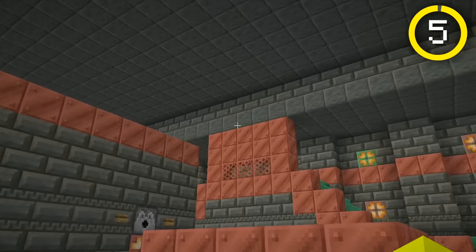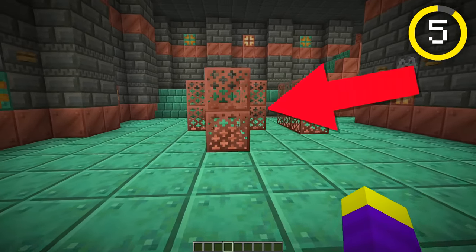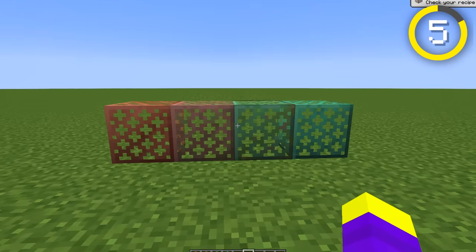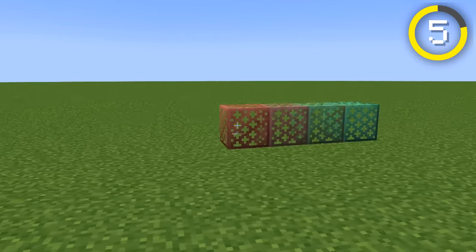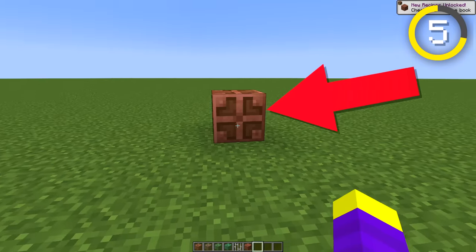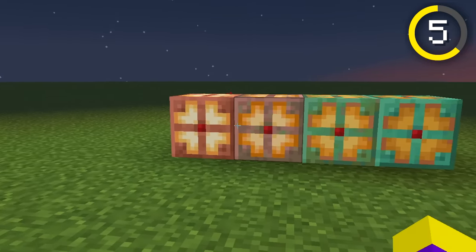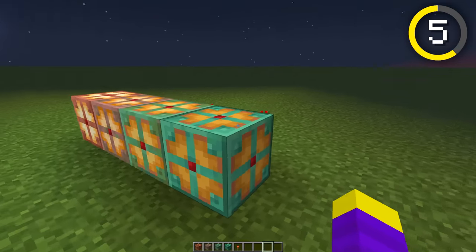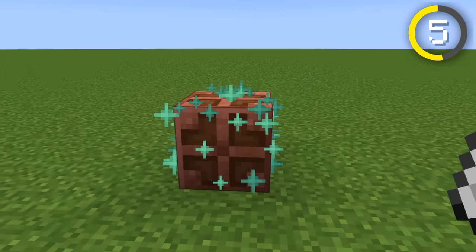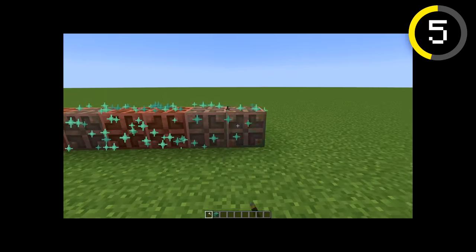Tuff isn't the only block that got a bunch of new variants, as there will be a lot of new copper-based blocks in 1.21 as well. Starting with the Copper Grate, seen all over the new Trial Chambers structure — it's unlike any other Minecraft block we've seen before, as it's sort of like a full block fence. Another unique copper block being added is the Copper Bulb, which works like a redstone lamp but is more advanced, as it emits different light levels based on how oxidized the copper is. The Copper Bulb requires redstone to activate it, and if it starts becoming oxidized you can right-click it with an axe to un-oxidize it.